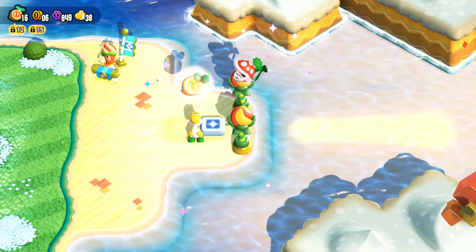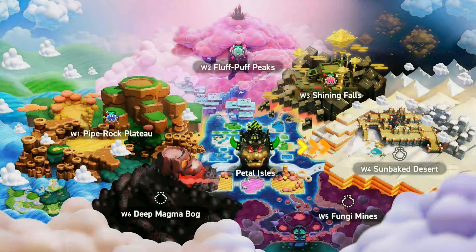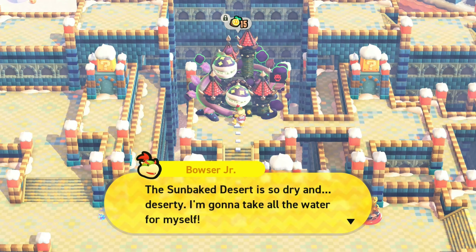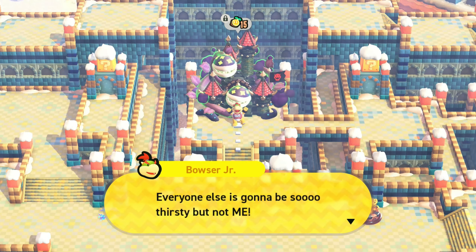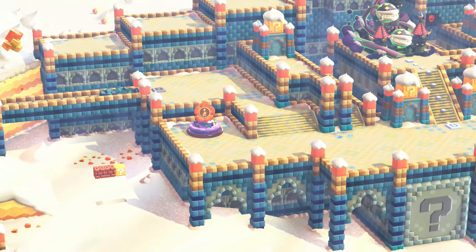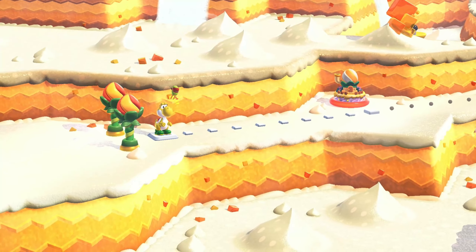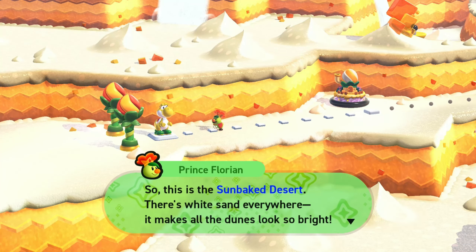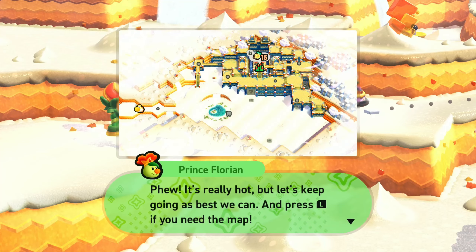That was a pretty short Petal Isle segment, but now we can move on to the Sunbaked Desert. Let's go! I am very excited to play this world again because this is my favorite world in the whole game. The Sunbaked Desert is so dry and deserty. Welcome once again to World 4 - Sunbaked Desert. I really love this world. Desert levels in Mario don't usually stand out to me this much, but this one does. There's white sand everywhere and it makes all the dunes look so bright. I think the palace here will have another Royal Seed.